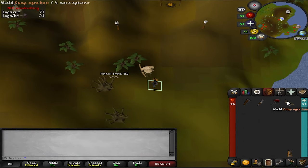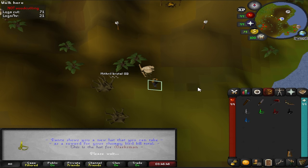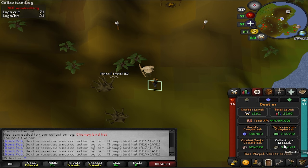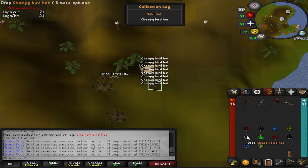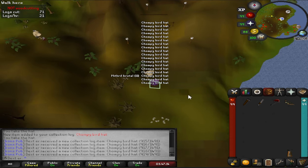Speaking of brutal — there's some mithril brutal arrows. Let's use these on chompy spawns. Yes! I've killed some chompy birds — give me some hats. Let's spam the hell out of this. Chompy hat, chompy hat, chompy hat — nice! And if we look at the collection log, that is a green log — chompy bird hunting, eight pets along the way and all the hats. Whenever I'm not doing anything productive I just chip away at these random collection log entries.